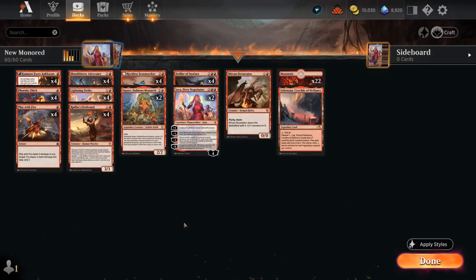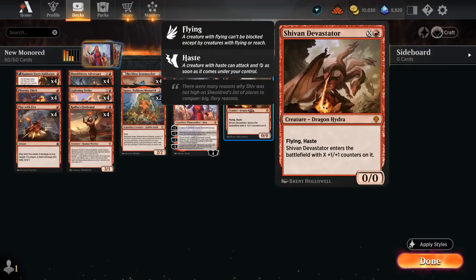And then topping off our curve, we can also play Shivan Devastator as another mana sink — X and a red for a Flying Haste creature that enters the battlefield with X plus opposing counters on it. It's also pretty nice alongside Defiler, as we can spend one more mana casting our Devastator — so that's another nice curve topper if we're flooding out a bit.